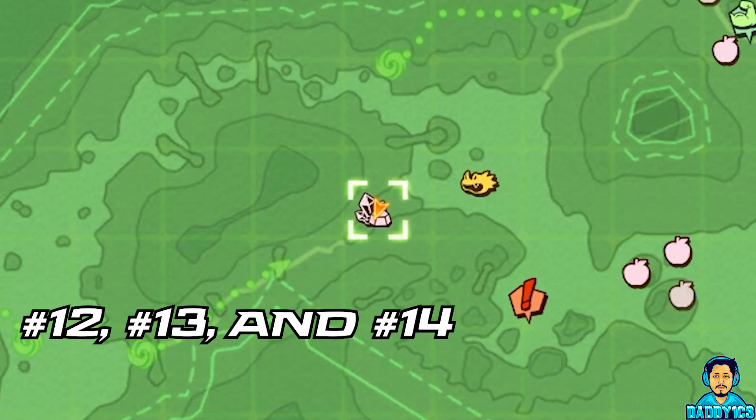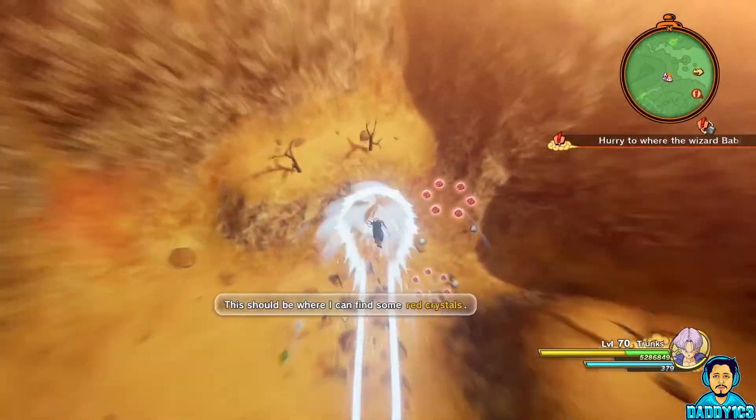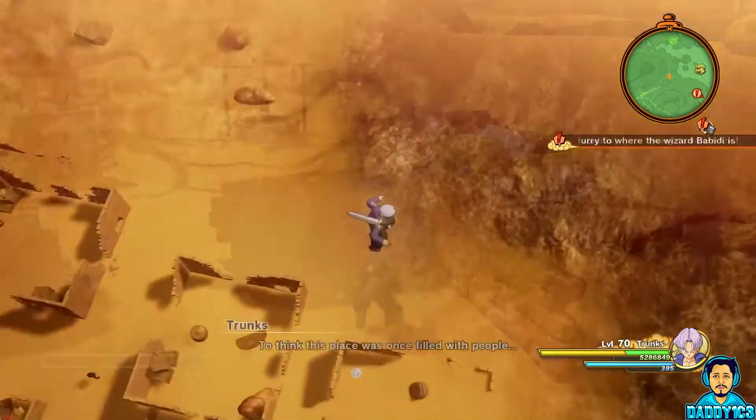Fly your way to this mineral deposit. You'll see an NPC talking about red crystals near some broken down brick walls. This is where you can find D-Metals number 12, 13, and 14.